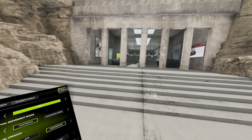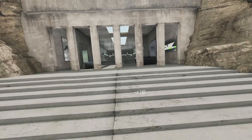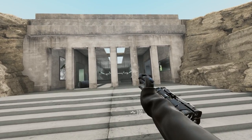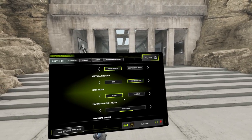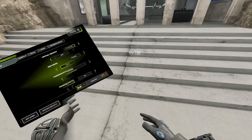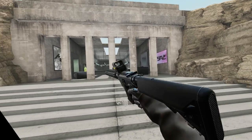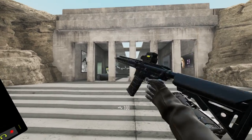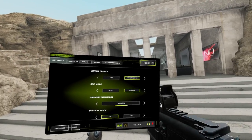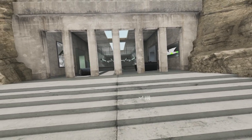Virtual crouch is an accessibility setting — pulling down on the joystick makes your character crouch even if you're standing in real life, useful for seated players. Grip mode lets you either hold your grip button to hold items, or toggle grip on and off with a single press. I prefer hold grip because it feels more immersive and in control.